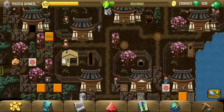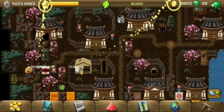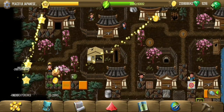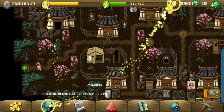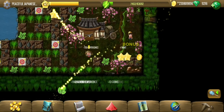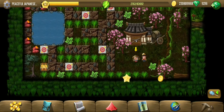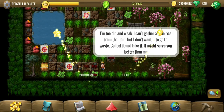We have exits on the bottom right and on the bottom left. This looks bigger than the exits, so let's keep going. Looks like another task-giving person. He wants us to gather all the rice from the field, and he lets us take the rice.